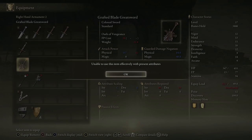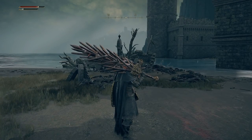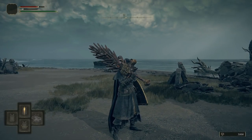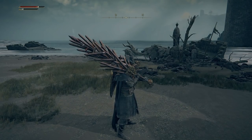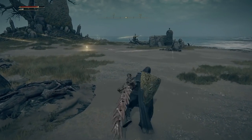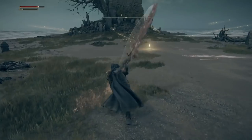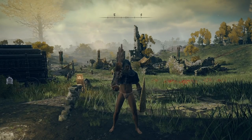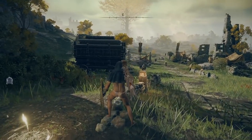It says unable to use this item effectively with present attributes, but you can still equip it. So we're going to have a look at that absolute beast of a sword. If you two-hand it — hold Y on your controller, then right bumper or left bumper — you'll see your character grabs it with two hands. I believe it goes down to a requirement of 27 strength instead of 40. I've come back to Gate Front Ruins and stripped my character down to just a poncho so I can actually move around, because I couldn't roll with all that armor.